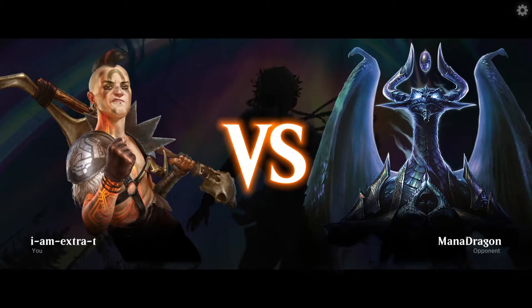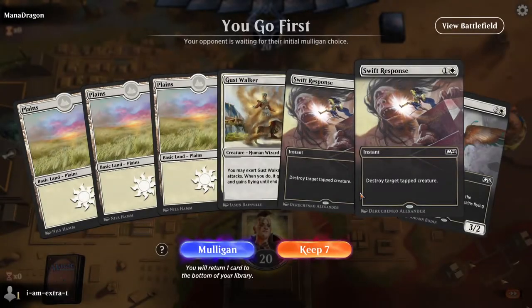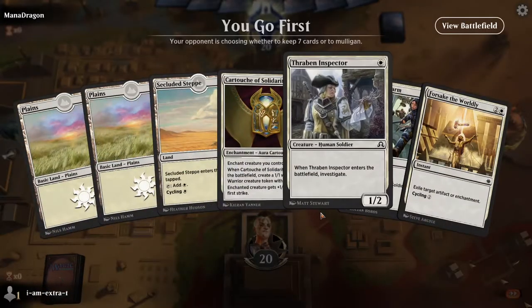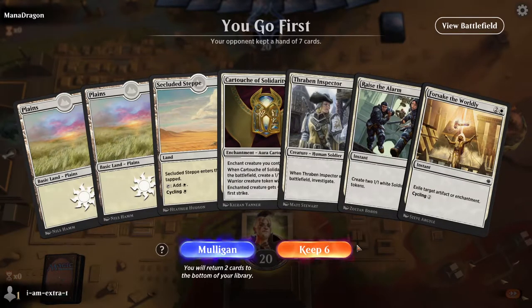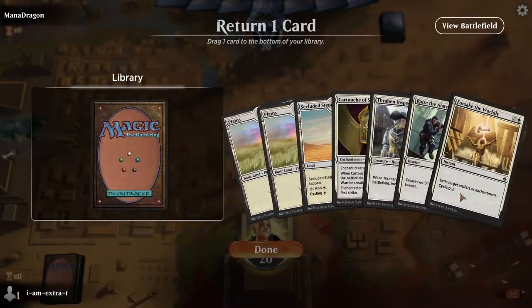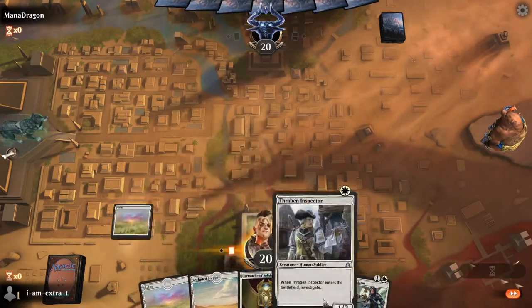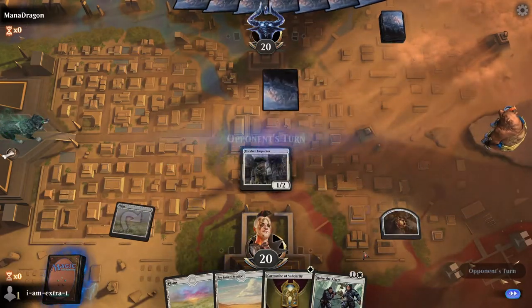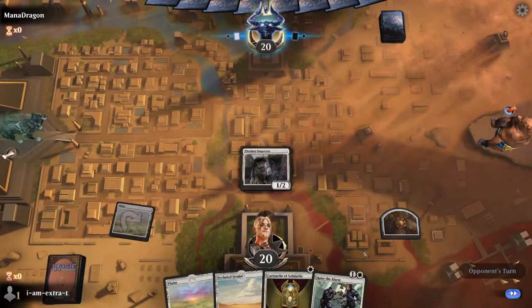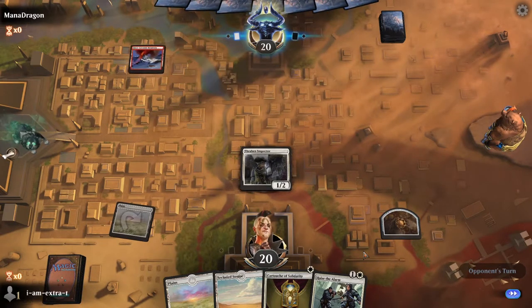We're playing Mono Red. This isn't what we want to do — this is a lot closer to what we want to do. The question is do we get rid of a land or Forsake the Worldly? I think the answer is Forsake the Worldly, but that might end up being really bad. We lead on Thraben Inspector — next turn we can Secluded Step plus Cartouche, or we can Raise the Alarm, depending on what they do.